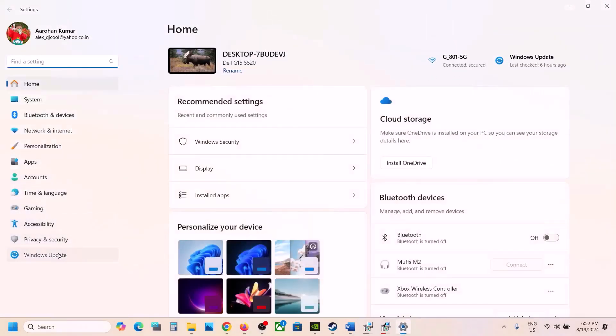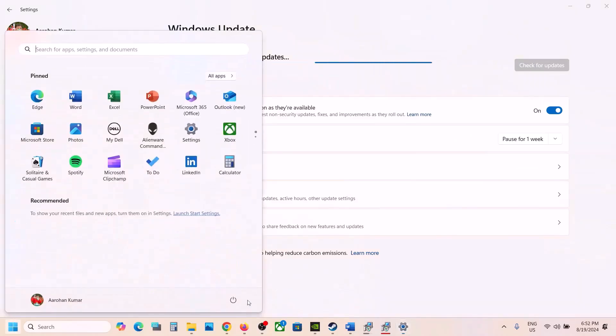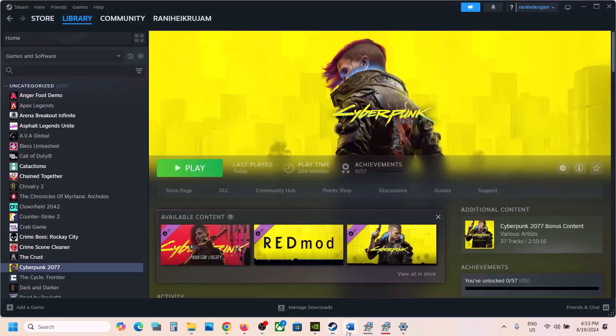The next step is to update Windows to the latest version. Go to Windows Update (Update & Security in Windows 10, or Windows Update in Windows 11), click Check for Updates, then click Install. Once the installation is complete, restart the computer and launch the game.